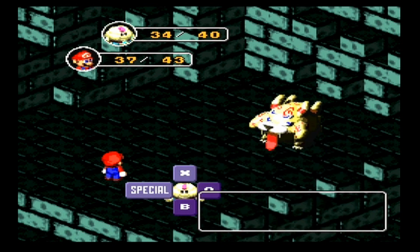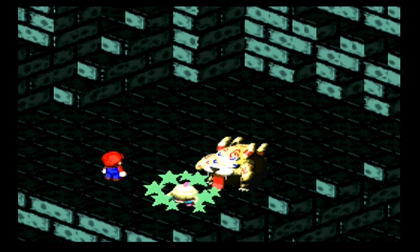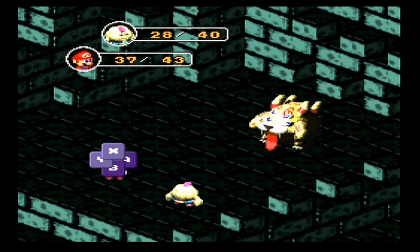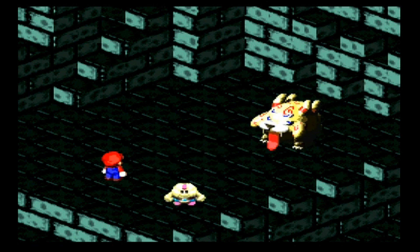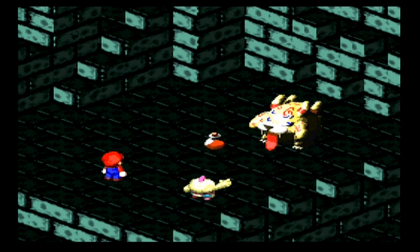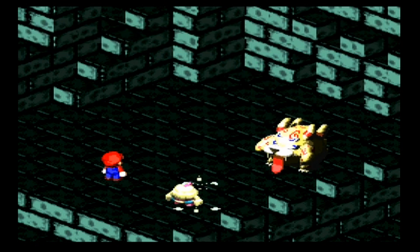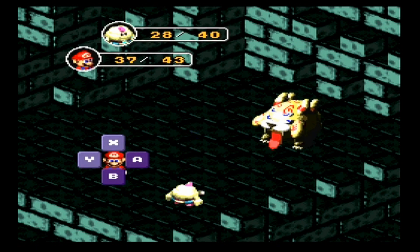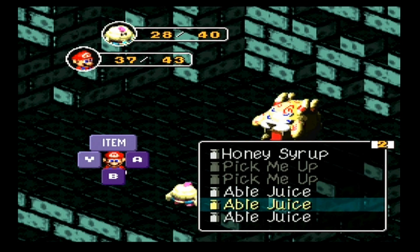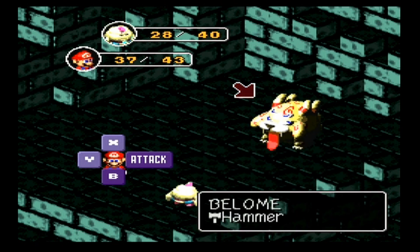Mallow's back out and I have just enough FP for another thunderbolt. Because I'm sure we're going to get to a shop soon, let's start using these items like these honey syrups. Sleep sauce? No, no sleep sauce. I actually have an item for that - I think it's able juice. Does that prevent things from happening? No, I didn't press the right button, that's why.